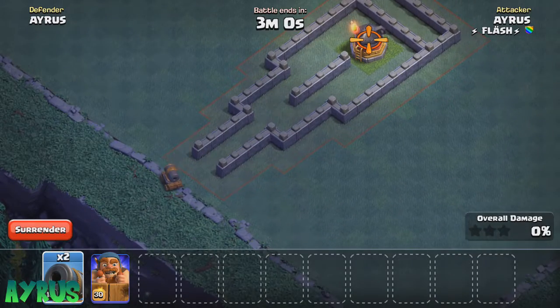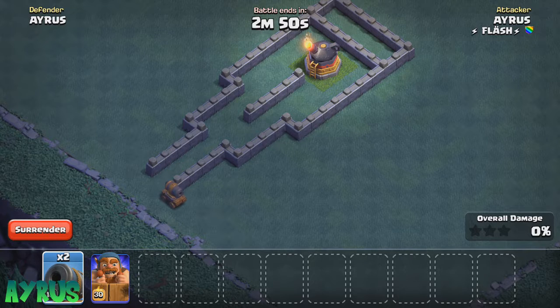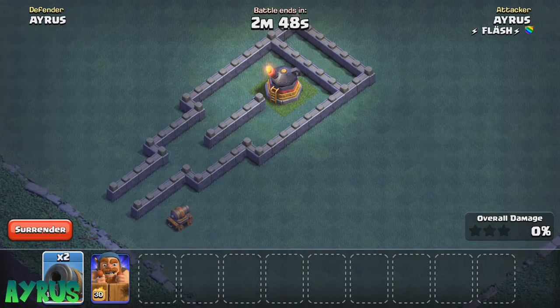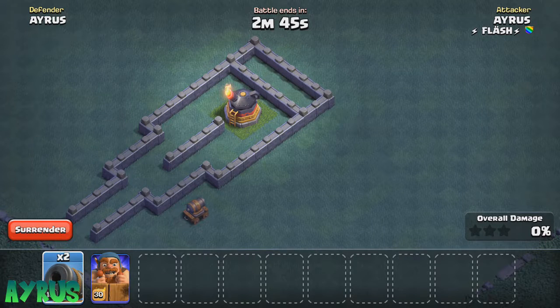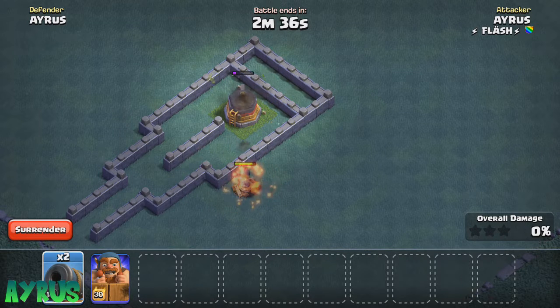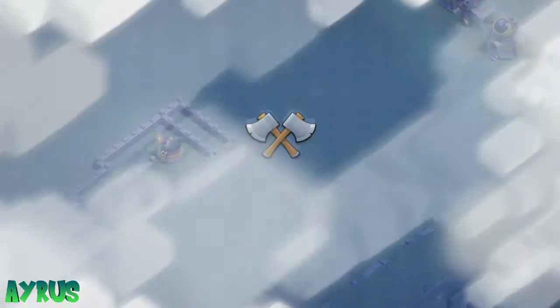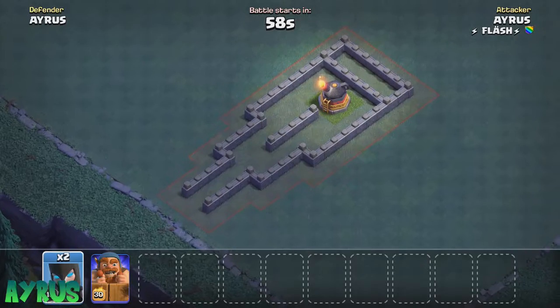So we have the Cannon Cart — let's just see what's going to happen. The Cannon Cart is going to go and take down the Roaster. What just happened? He's coming back again! There's some weird AI going on — the Cannon Cart going into the middle and then coming back. The Cannon Cart is almost down now; the last stand ability is activated, and both of them actually die. That's really wonderful — both of them actually go down.